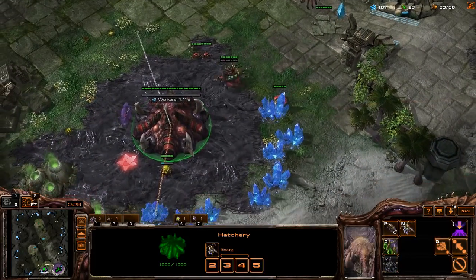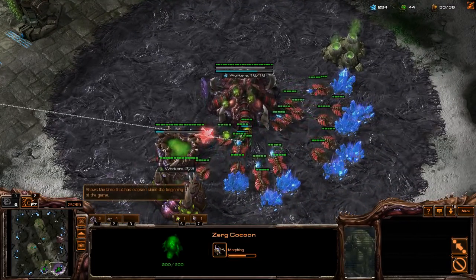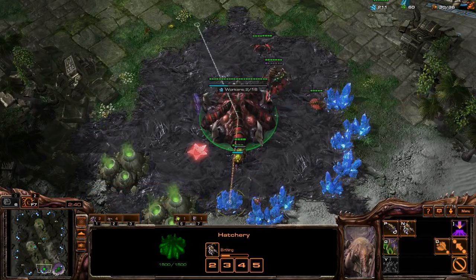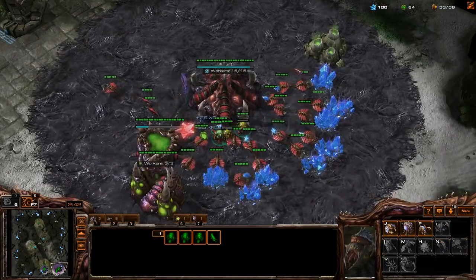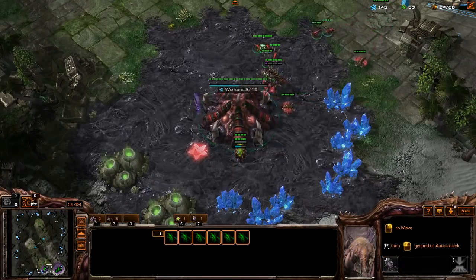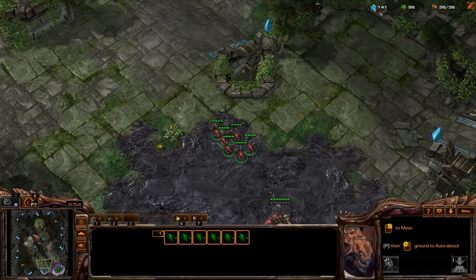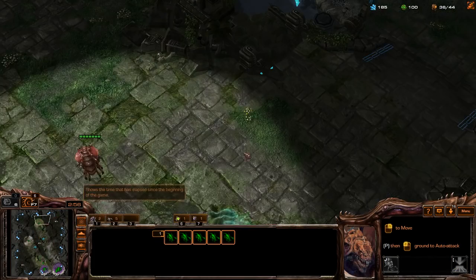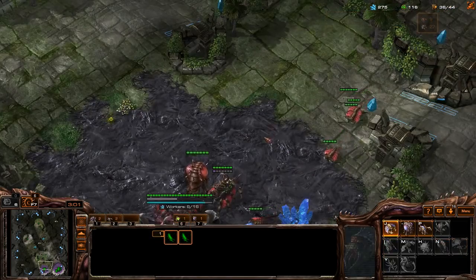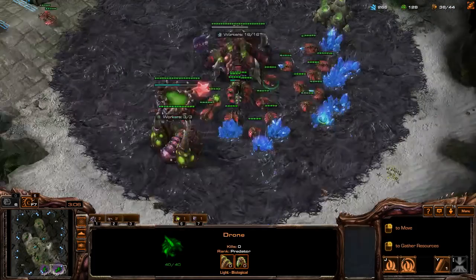Build a third queen as soon as the natural hatchery finishes, so we're going right up to three queens. I need another overlord. Notice I've got both hatcheries rallied to the natural because my main has 16 on minerals and three on gas — you can go up to 17 or 18 on minerals, that's no problem. From here it's pretty generic. We've got a moment of downtime, so I'm going to show you how my scouting should look by spreading those zerglings all over the map.